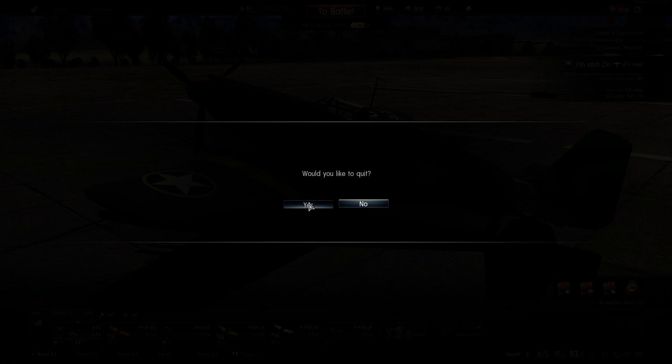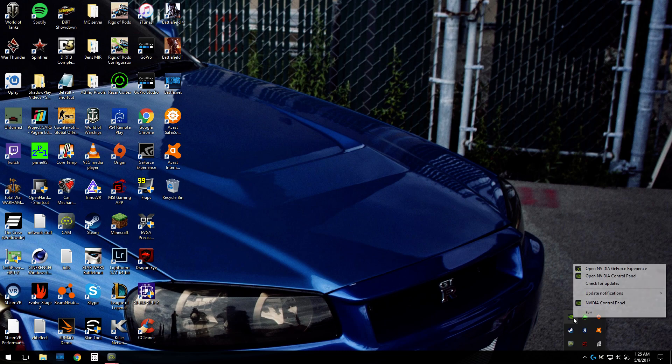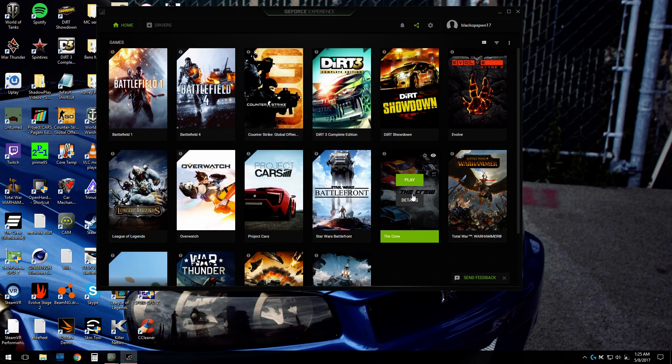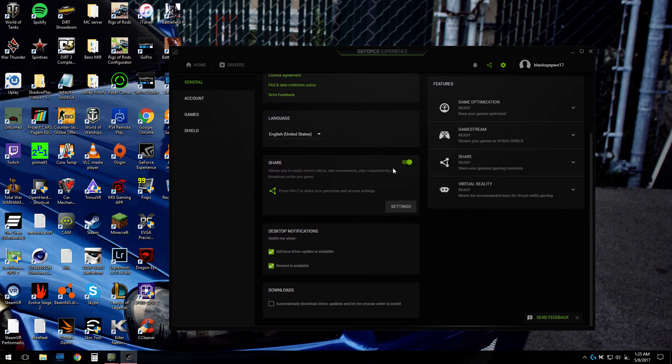The fix is kind of annoying, but if you want your stuff to work correctly this is what you're going to have to do. Go to your GeForce Experience and you're going to want to disable Share. Share is basically ShadowPlay - your streaming and recording overlay. Something about those two working together - the flight control software and ShadowPlay running at the same time - causes the problem.